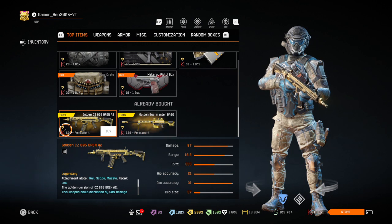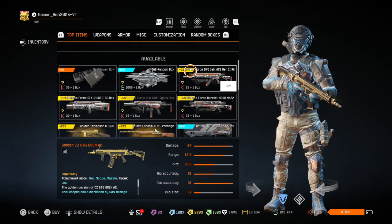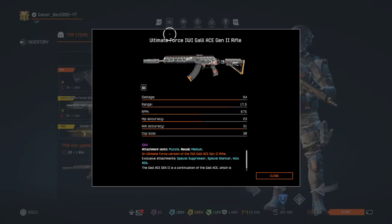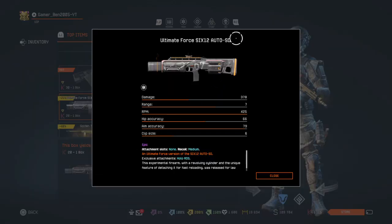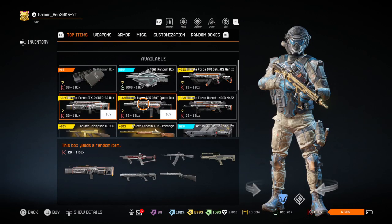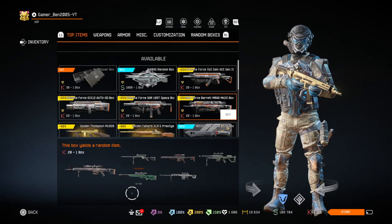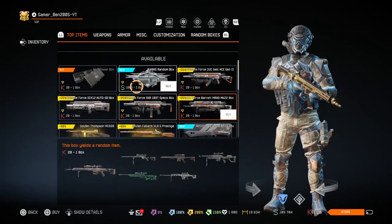All of them for like 600 credits, which is good, not bad. For boxes we have got the Ultimate Force Weapons: IWI Galil Acerin II Rifle, then the 612 Auto SD, then the SAR 109T Specs, and lastly we have got the Barrett Emrit MK22 in Ultimate Force.